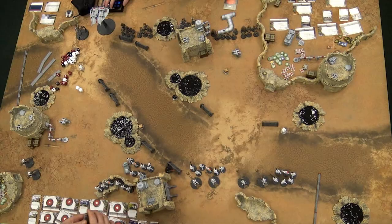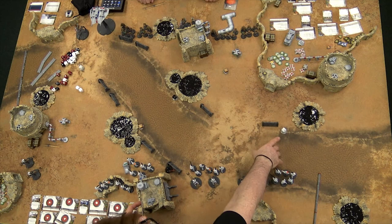As you can see, we are back on our beautiful desert board once again and it is looking fabulous. What is the scenario we're playing today, Jerry? This is a Supply Run. We have five supply crates — one, two, three across the middle, four, five.